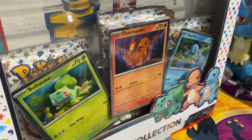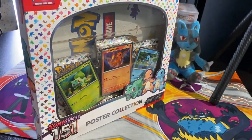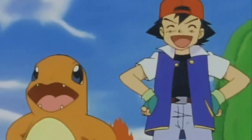We are back in the first generation of Pokémon, the Kanto region. Pokémon has given us Scarlet and Violet 151, and this is the poster collection featuring the three starter Pokémon from the Kanto region. We got our fiery lizard friend Charmander, our water turtle friend Squirtle, and last but not least our grass-type friend Bulbasaur.